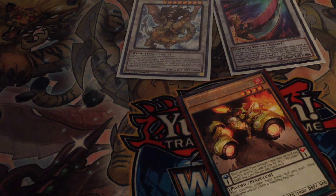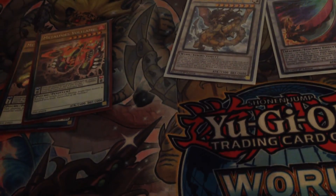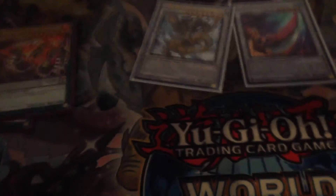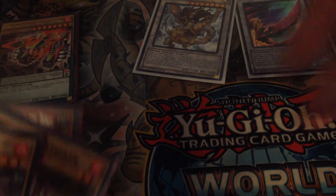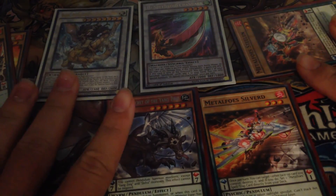It really doesn't matter which Metal Foes you search as long as you search a scale. In this case we're going to search a Bull Flame and a Gold River. Then we are going to set the pendulum scale and pendulum summon for three. We're going to special summon our Steel in defense mode, and then pendulum summon these two as well. So these five monsters will be our board.